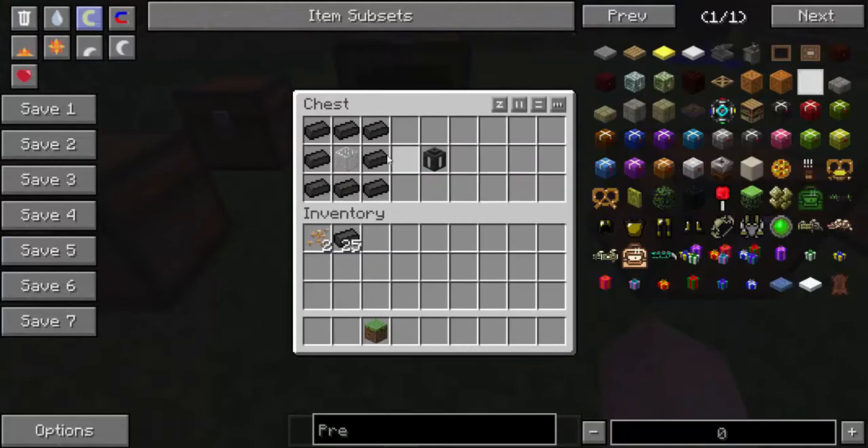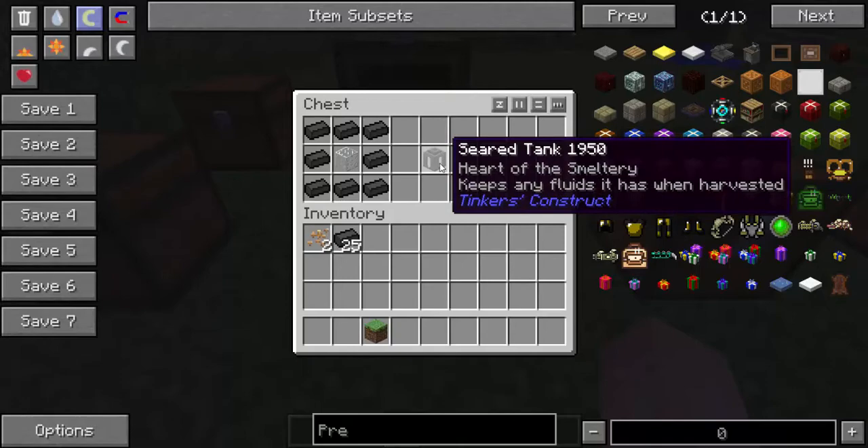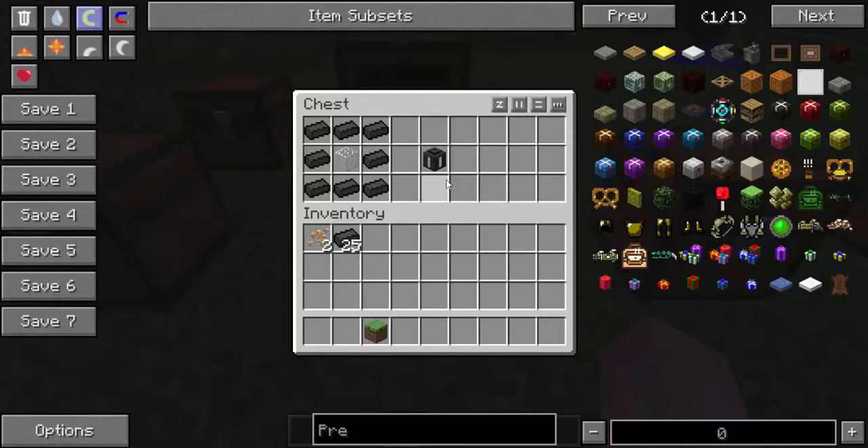After that, you're going to need a seared tank, which is 8 seared bricks surrounding a piece of glass. This is going to be used to fuel the smeltery, and you're going to need lava for that.